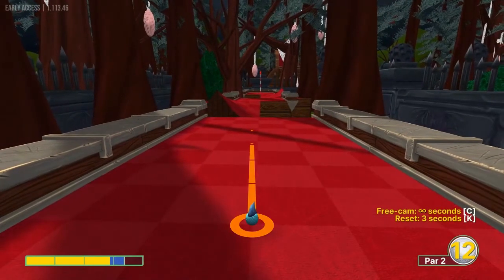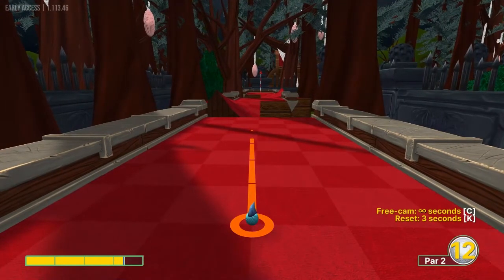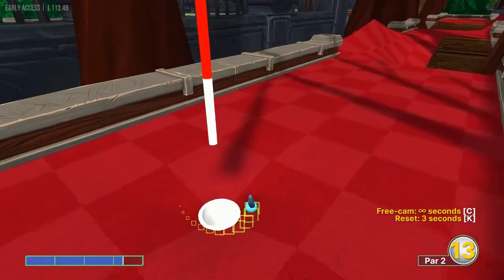Number six: we're going to go down the left center, the farthest right square on that first ramp, at about 3.3 speed. That should catch the bowl for a hole in one.